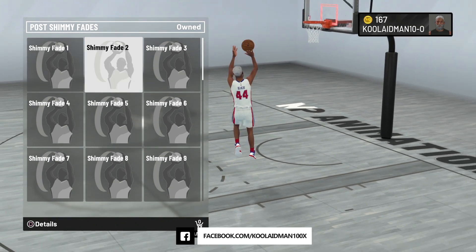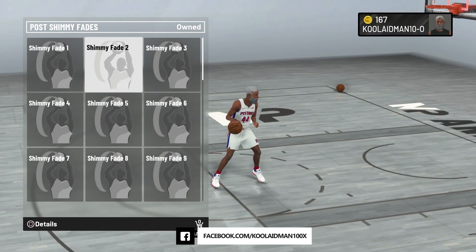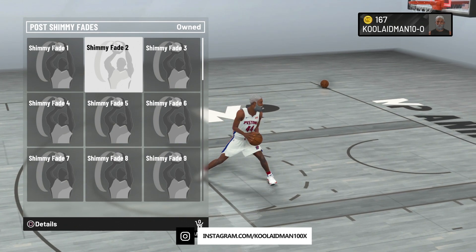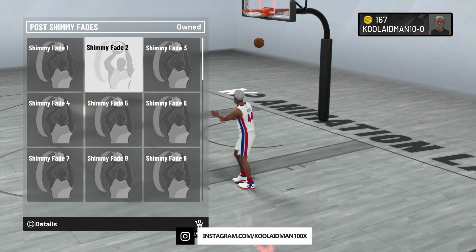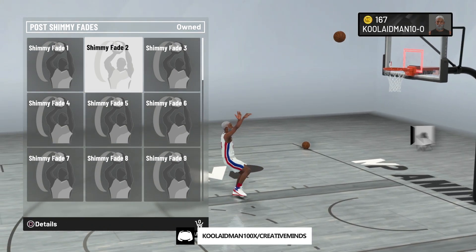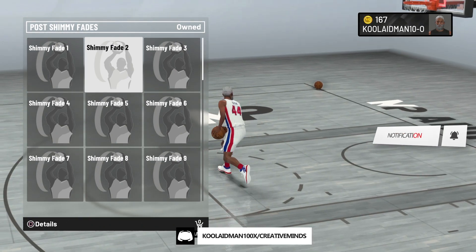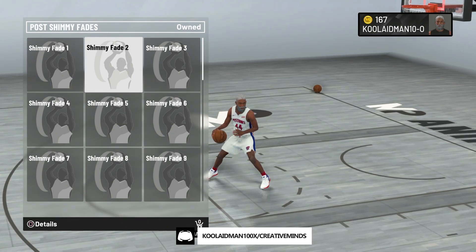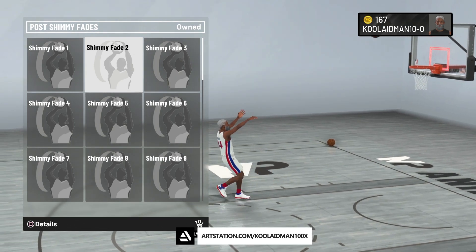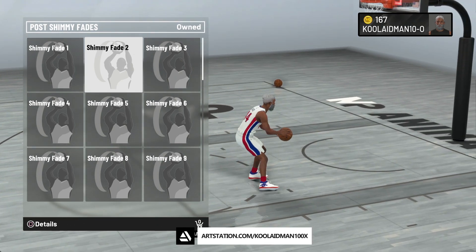Shimmy two — fade two? The fade is different on the right. It only shows one animation to the right and no left, so you only got one animation. He's double faking to the left with two different animation shooting forms, and two different animation shooting forms on the right as well. Fade two is not good.